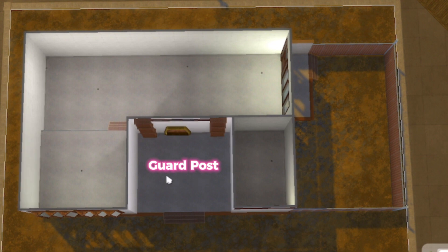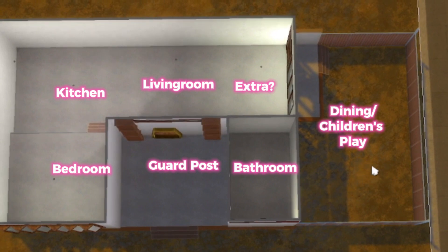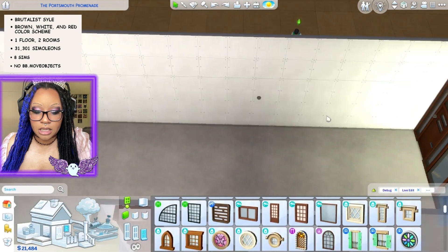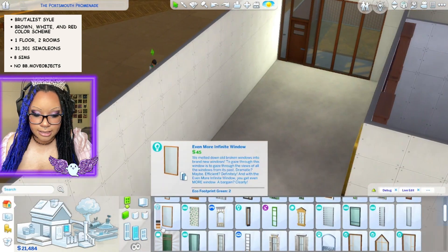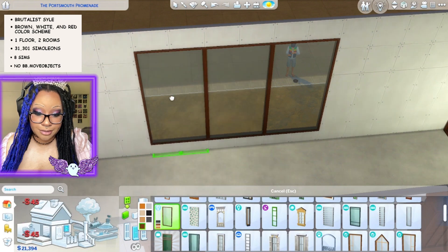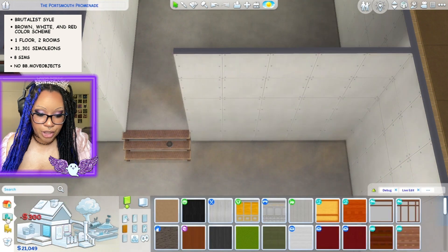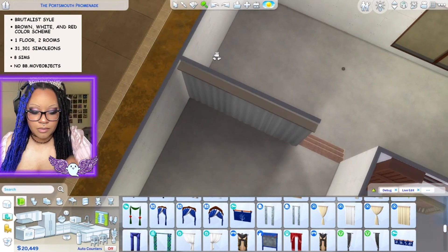This is the final layout — everything is figured out. We have kind of a guard area right here, a bathroom, bedroom, kitchen, sitting area, and then a kids' play area slash dining. I'm putting a lot of windows in here but I plan to cover a lot of them up because I don't want it too open. We'll cover them with curtains. I actually want to put a wall here quickly and grab some curtains.